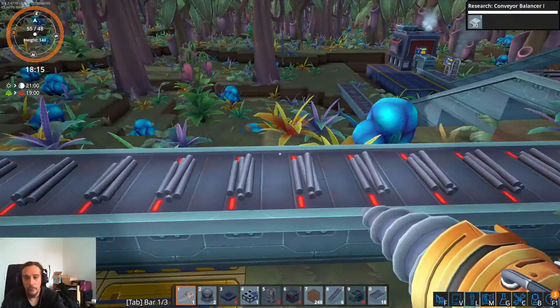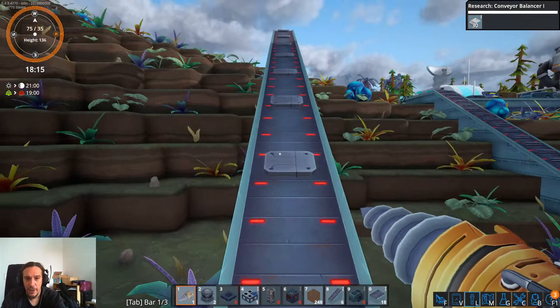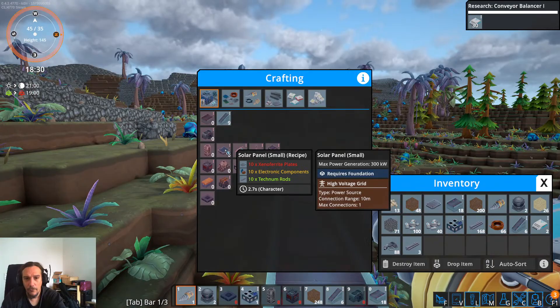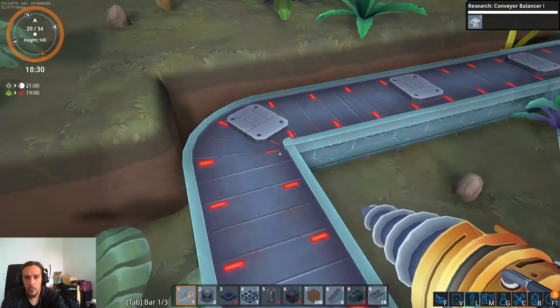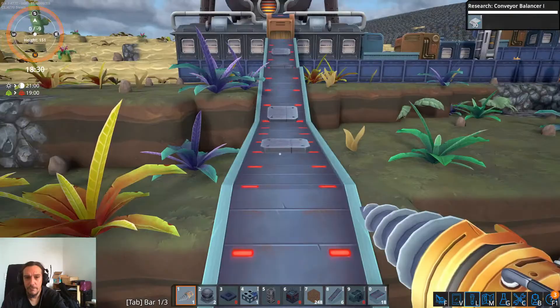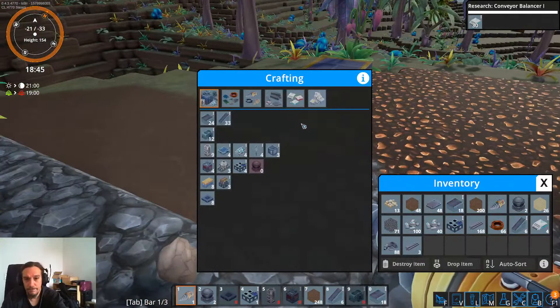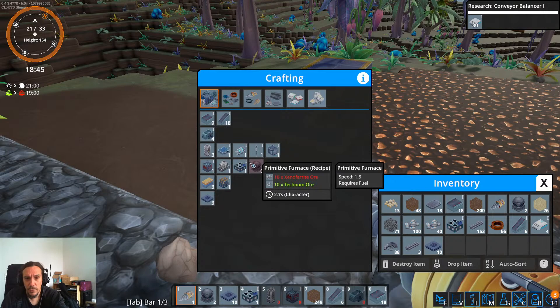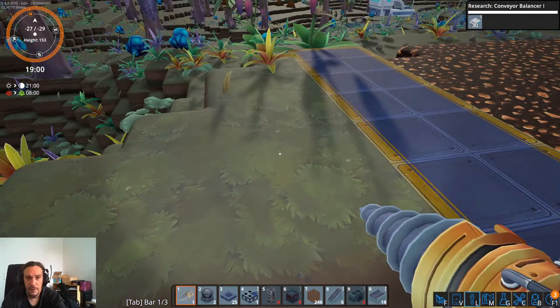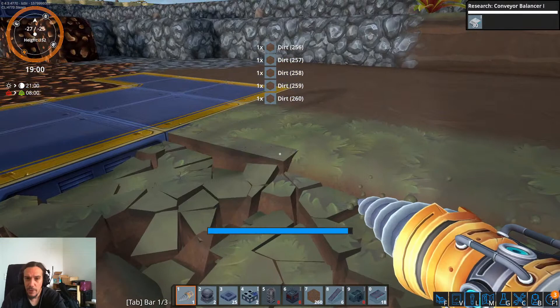The real bummer is that we're not going to get any real automation going without the next tech. Because all the things I could automate via assemblers require me to put in more than one material, and this is only really doable with splitters. Let's do this! I got the drone miner, but I only got one drone miner. I ain't got no smelter, but we're going to get past that. At the same time, I now wonder if I shouldn't force my income more into those research packs.